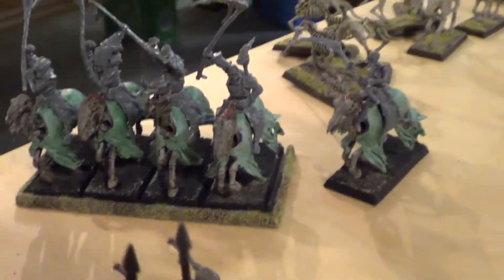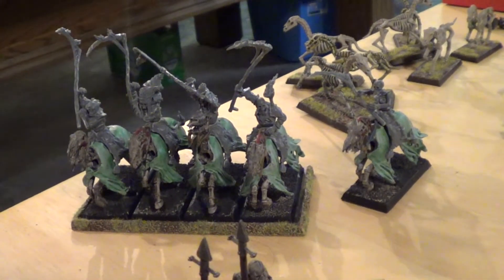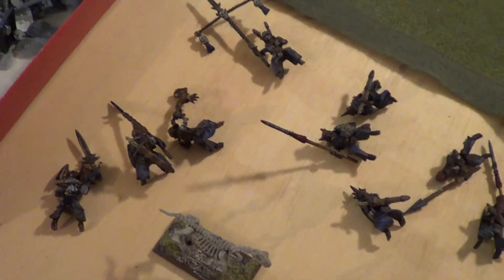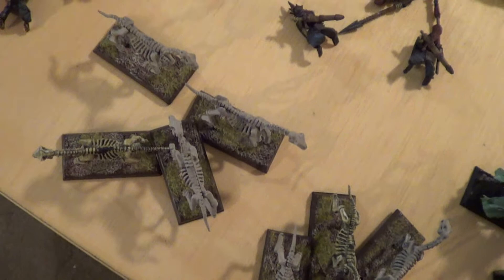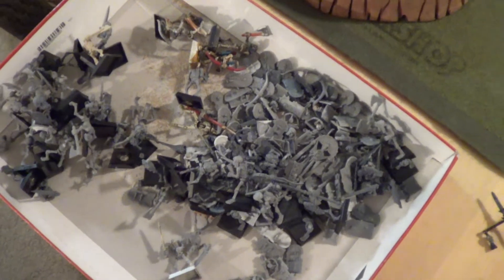Over here are my unfinished Hex Wraiths — the horses are almost done, they just need highlights. I just put together the riders so they're not even base coated. I also have a couple more horses because I was repainting them before I got another bits box sent to me with more of the ethereal new horses. Initially I ripped off all my knights so I could double up with Hex Wraiths and Black Knights, putting all these guys back on to have two units of ten Black Knights or a unit of twenty Black Knights. Over here I have a big bits box of skeletons — about another forty skeletons if I really want to get more skeletons in my list.